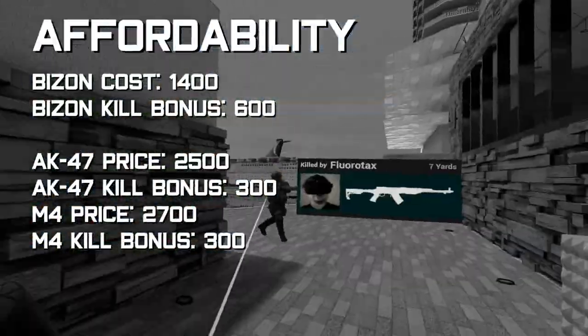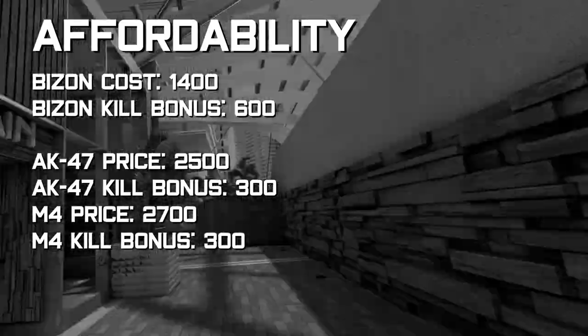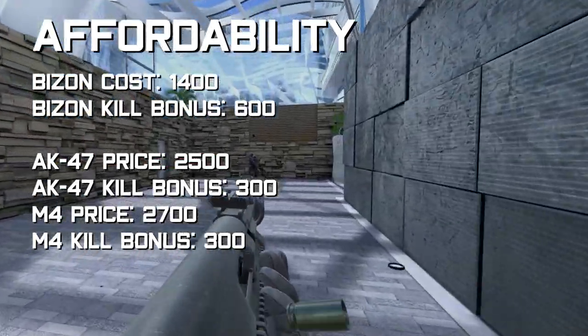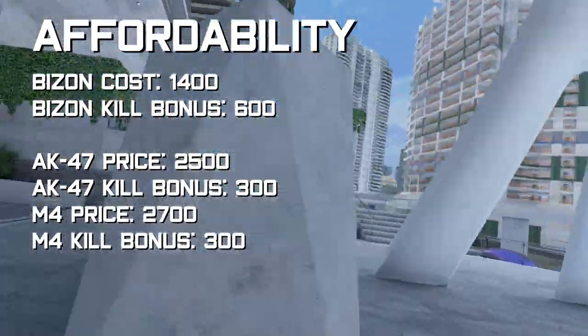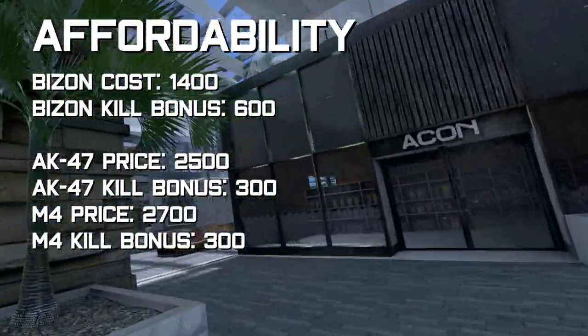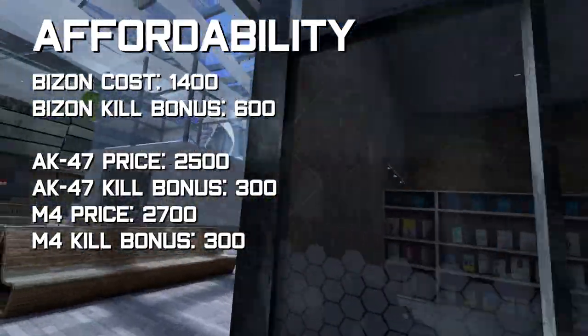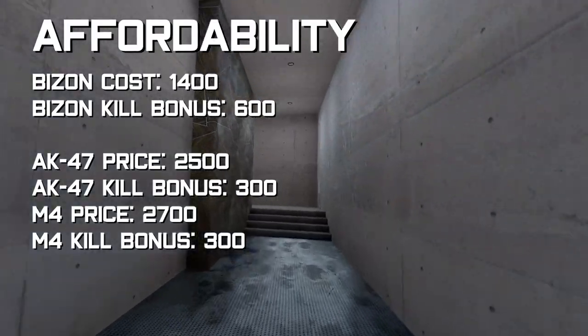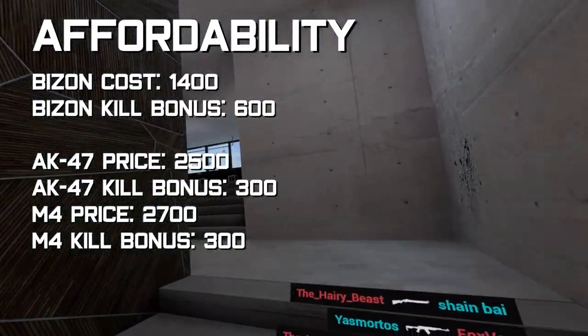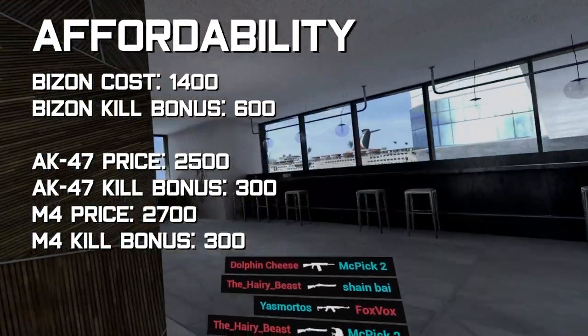The PP Bison only costs $1,400, making it on the cheaper side of the Pavlov weapons. In addition to this, the Bison also gives you a $600 kill bonus in Search and Destroy. This is double the kill bonus of the AK-47 or M4, so using the Bison not only saves you money but makes you cash as well.